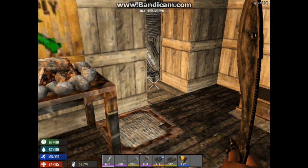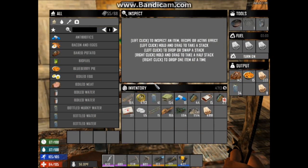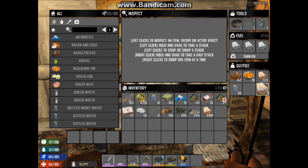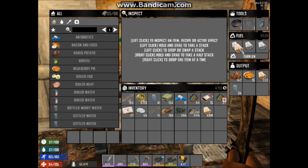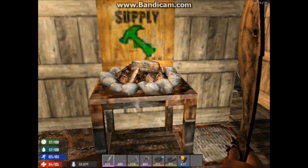Let's start with the campfire. Now, in the campfire you can make all your food. Here's your wood — you're going to need wood. Just take this over here, put that there, and we ain't got nothing to make.